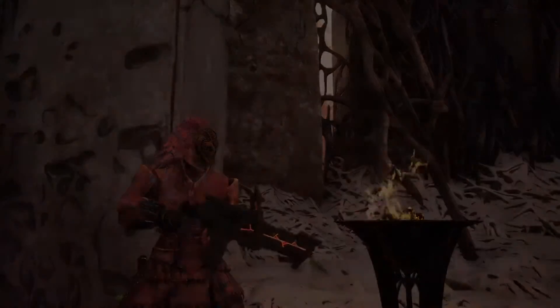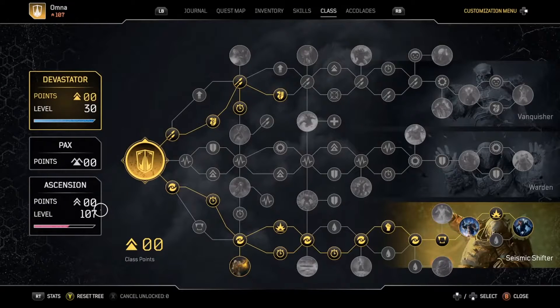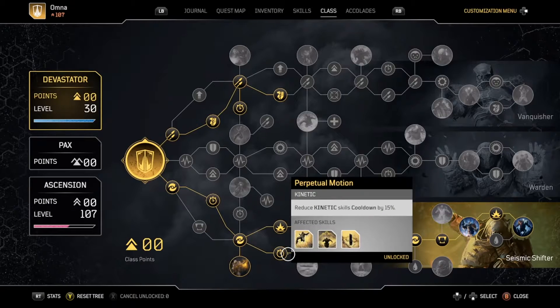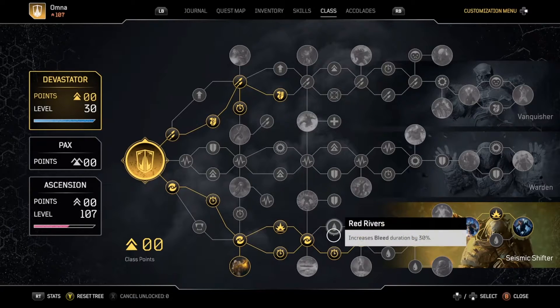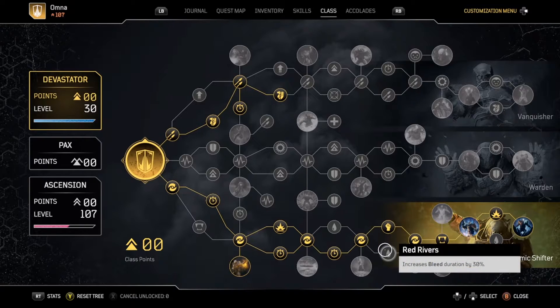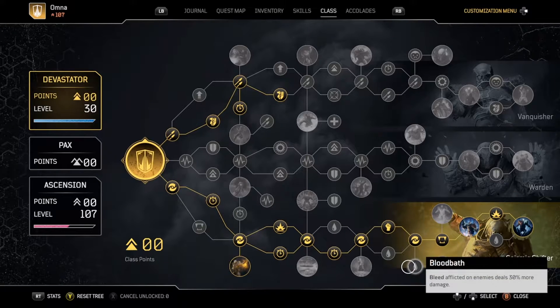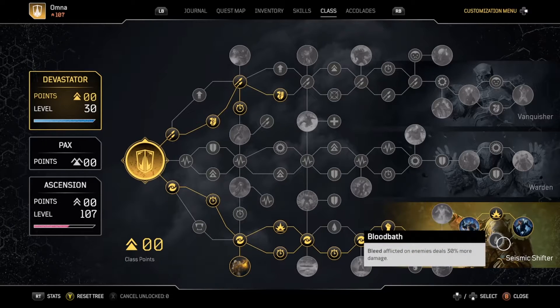Alright guys, going to bring you an updated AP Devastator build and change the class tree to get more damage but less armor. Pick up Perpetual Motion there and there, because you don't need the Red Rivers, you don't need Bloodbath, you don't need Blood Donation, and you don't need an armor boost.